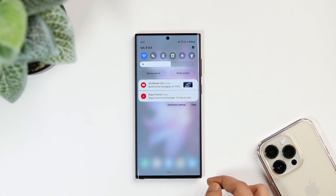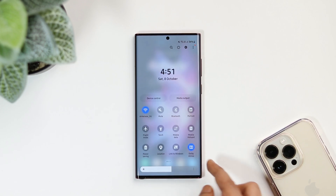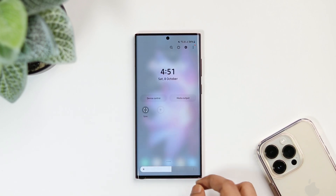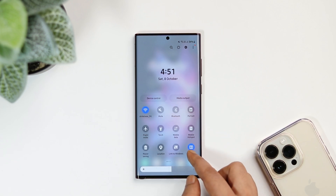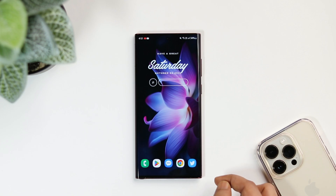I was really hoping to see some changes in the notification panel, but sadly it still looks outdated and very similar to what we have in One UI 4.1. Since we are very close to the stable release, I don't think Samsung is going to redesign this quick settings layout in One UI 5.0.